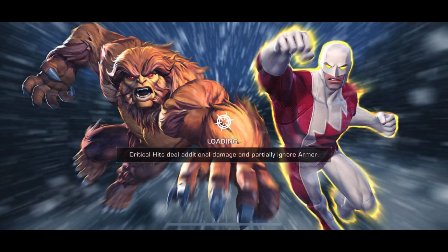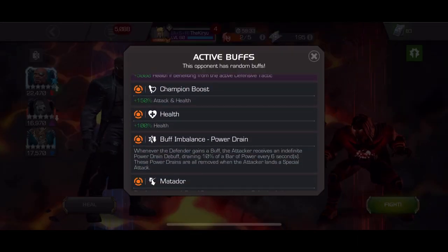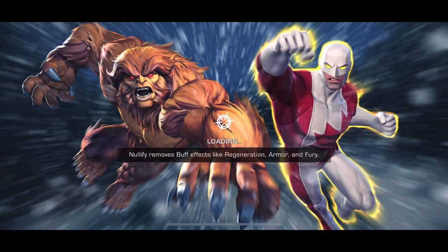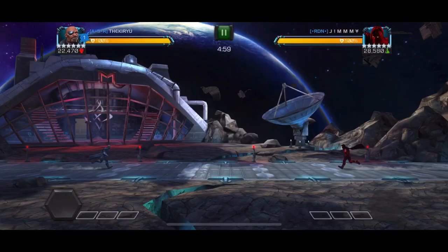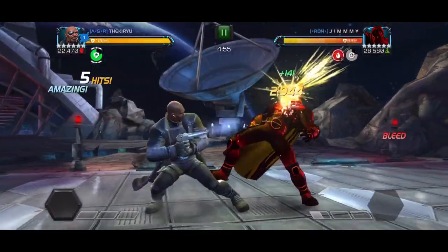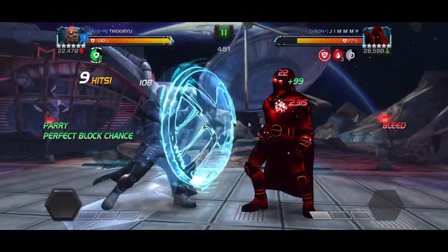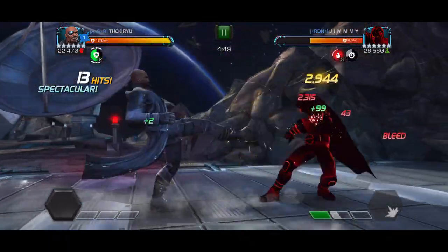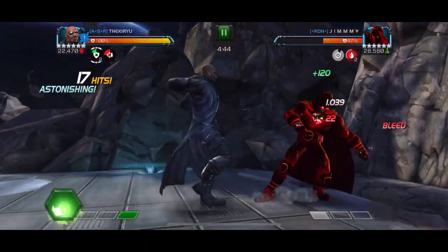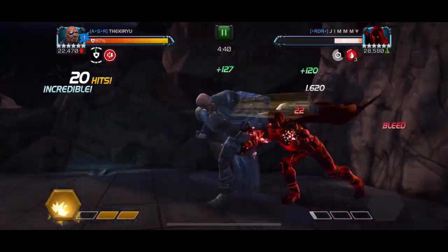The next fight is going to be this Void at the end of section one on the right side. He has buff imbalance, power drain, matador, and cold turkey. For these Voids I have a very simple tactic — just bring in Nick Fury and nuke them. I'm not running suicide masteries, just a medium set of boosts: 10% attack boost and 20% champion boost. Void is going down really quickly, not much to worry about there at all.